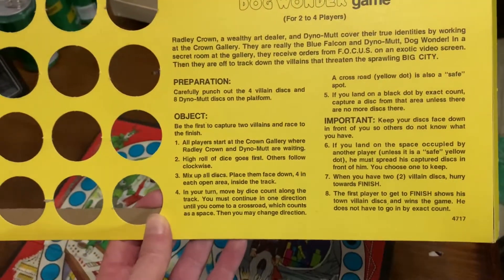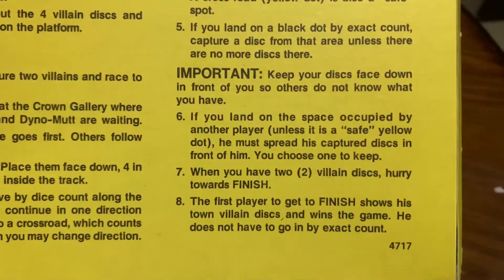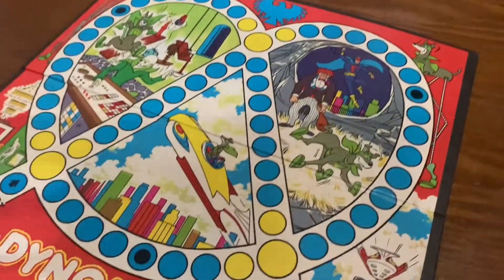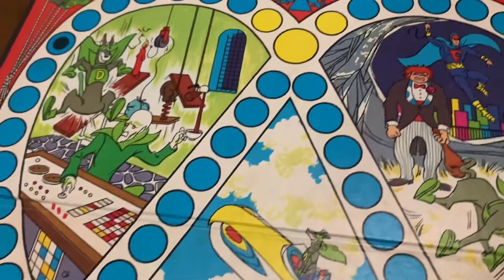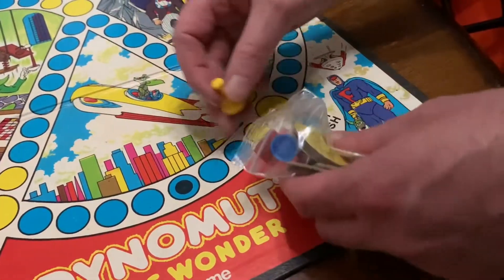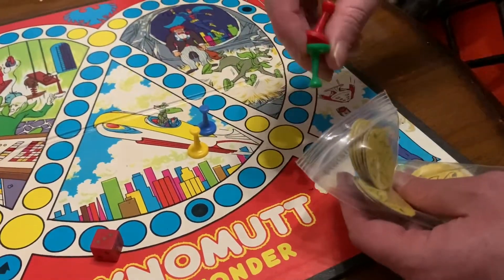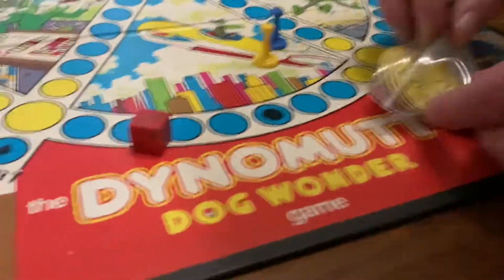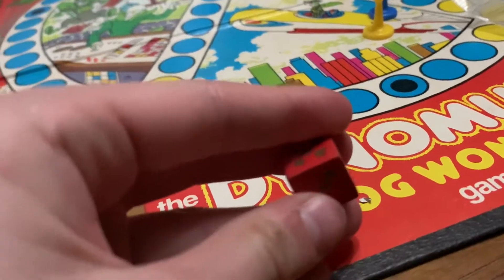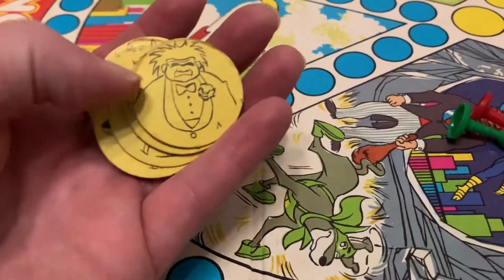The object of the Dynomutt Dog Wonder game is to be the first to capture two villains and race to the finish. Here are the pieces — we've got a yellow token and a blue one. It looks like you can have up to four players. There's a Milton Bradley logo on the bottom of the tokens. And here are the Dynomutt coins. Oh, it's a wooden dice — that's unique. Here are the little tokens we're using, and we definitely have to mix up the discs because some of them are different than the others.